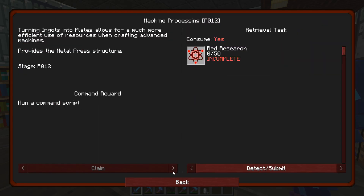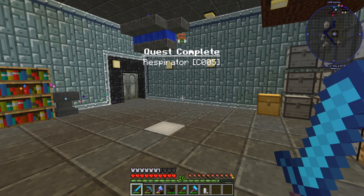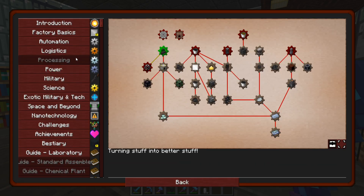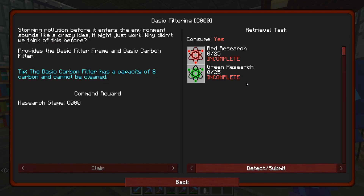So back to here. Machine processing — we need 50. That's all of them. Let's grab that. It'll press. That'll be so useful. Did it automatically? I think it automatically did it. So back to here. Let's see what we actually need — red 25 and green 25? Carbon. So it only filters basic carbon filter. I don't know if that's what we're doing, but let me go ahead and gather up this research.